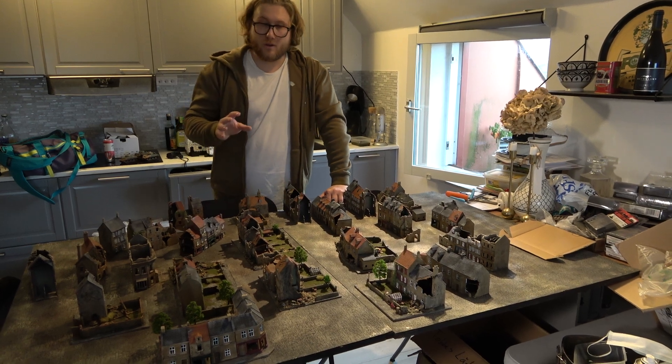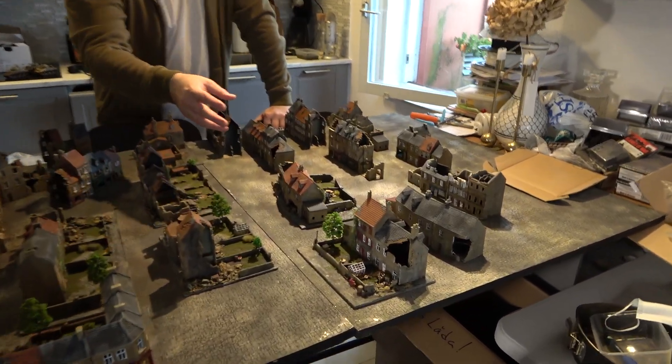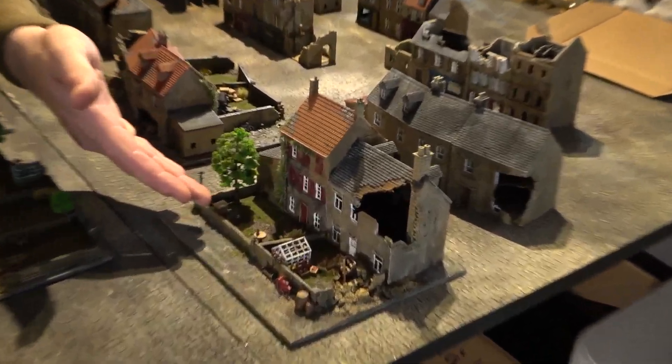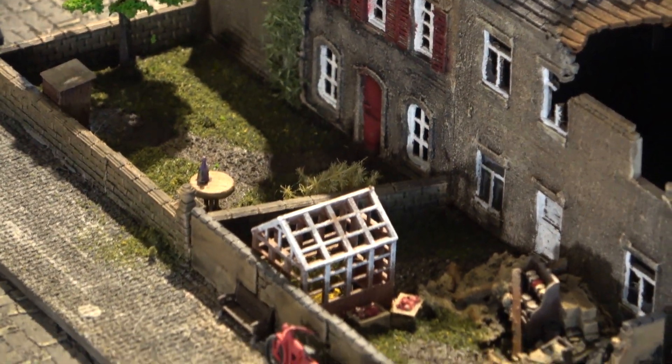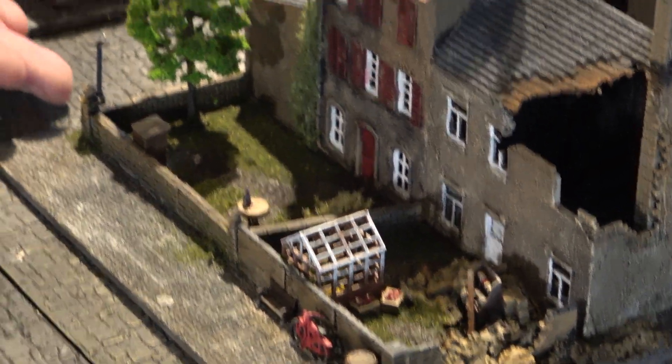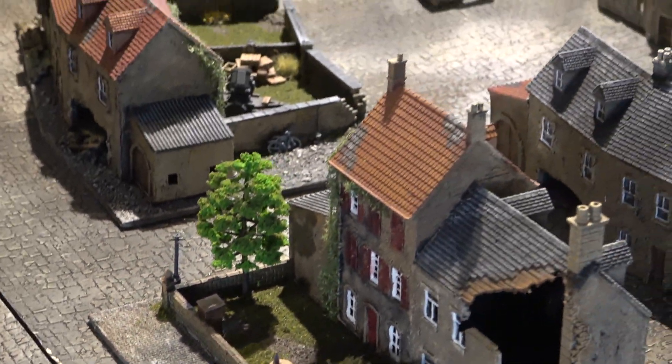And when you get to a backyard there's so much to look at. Like in this case a table with a wine bottle, a garden house, you see a small red bike, a park bench, a street light, an outhouse — like there's so many things.